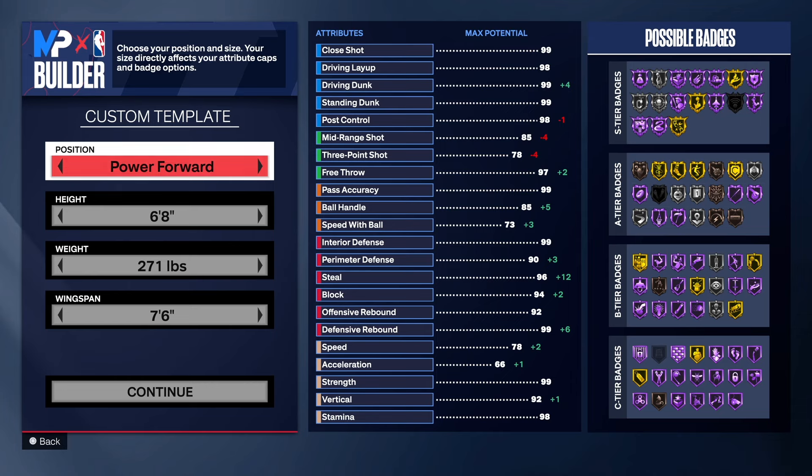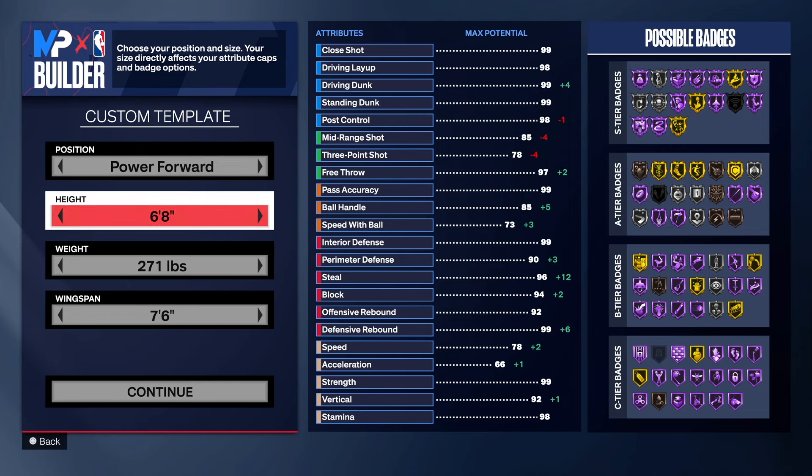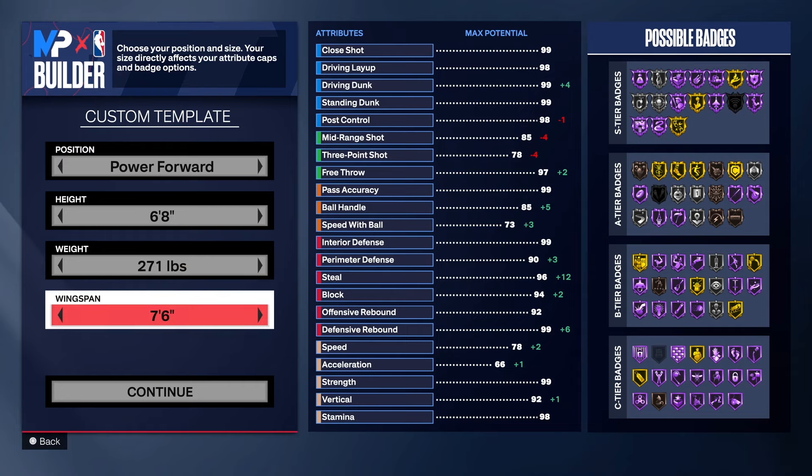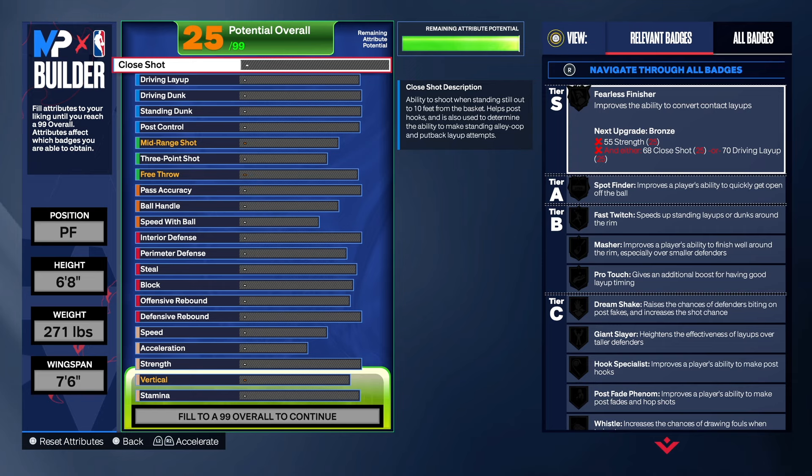With this build we are going with the Power Forward position, as you can see — six foot eight. I do not like the weight of this build. I may show you another way to do it where you have silver rebound chaser instead of gold, but you still have good rebounding. 271 pounds — that's a big boy. 76 for the wingspan.